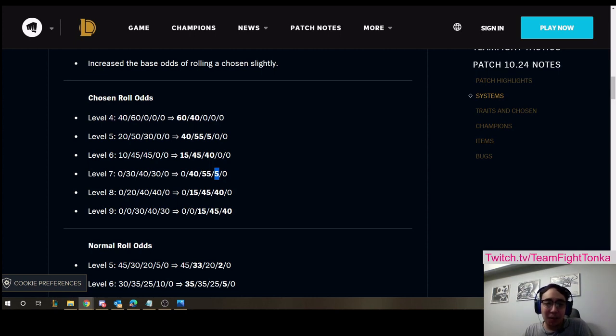Other things to note: on live, it's generally worth it to break econ at level 3 and push for 4, because the chance of a 2-cost chosen at level 4 for stage 2-2 is 60%. With the change going from 60% to 40% at level 4, it feels less worth it, especially since you might actually be more inclined to hit a chosen 1-cost unit. As you'll see, the chances to hit 1-cost units actually goes up across the board at every level, so it's going to be statistically significantly easier to three-star 1-cost units. In the games I've played, I actually haven't pushed for early 4, because I would rather hit a good 1-cost chosen to get me through my early game.